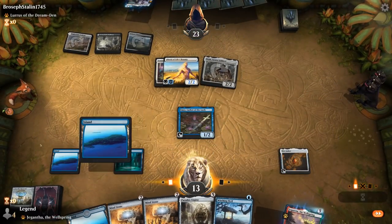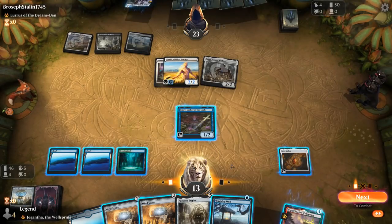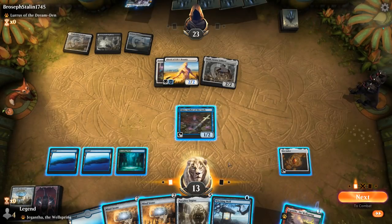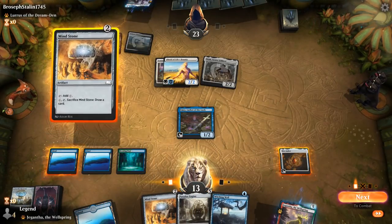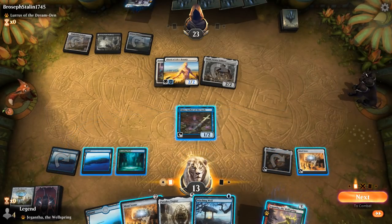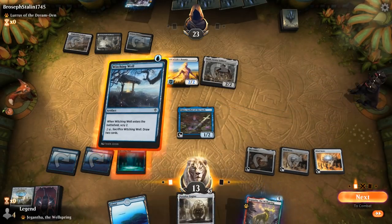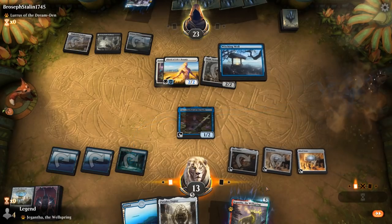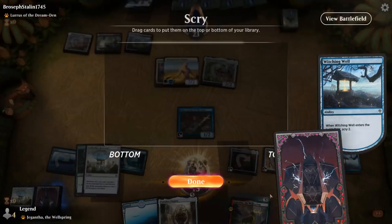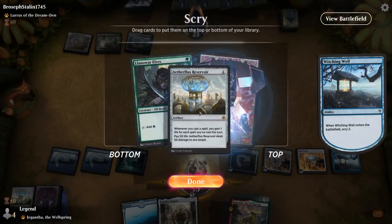What can Emry get back? Could even get back Paradox Engine, but not this turn. Reservoir would take my entire turn, so it's probably better to go Mindstone plus Witchingwell. Then what am I looking for? Another Mox Amber would do it. Reservoir I probably don't need to keep on top.